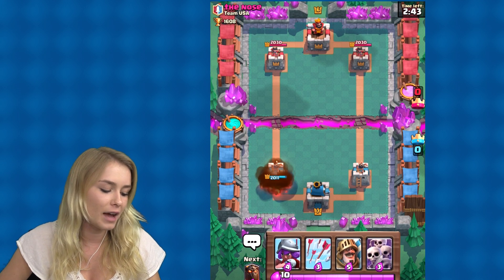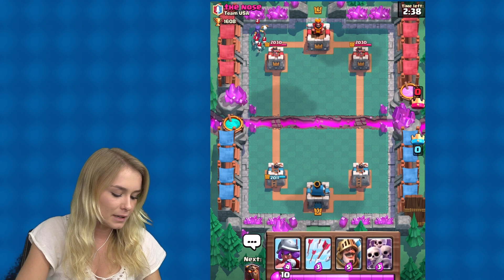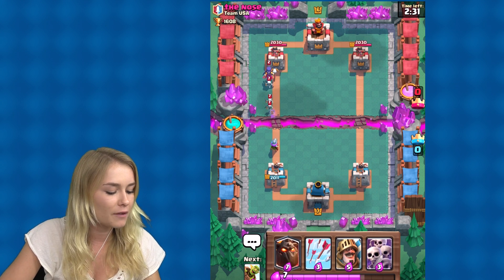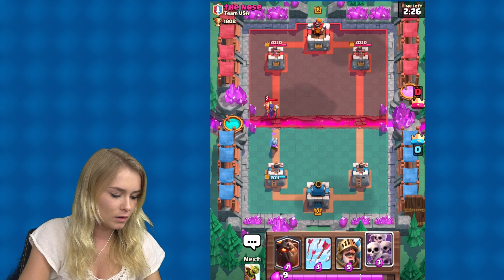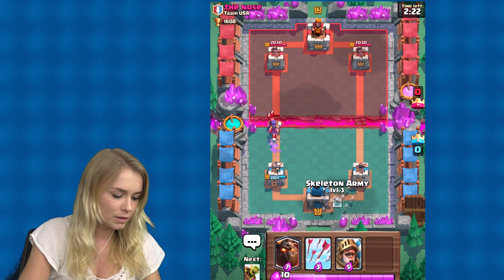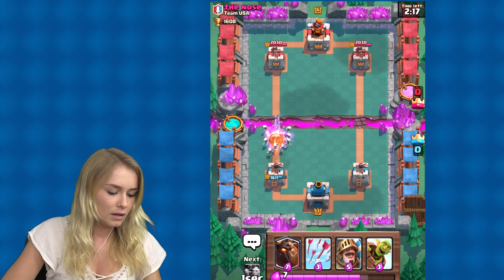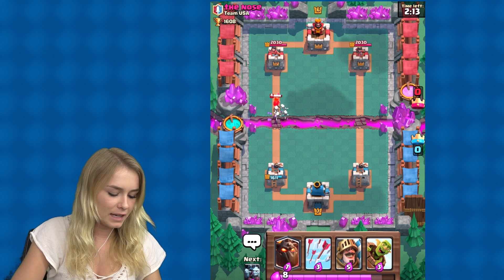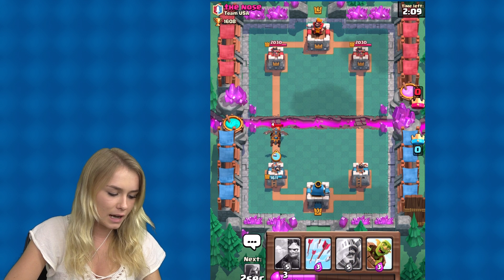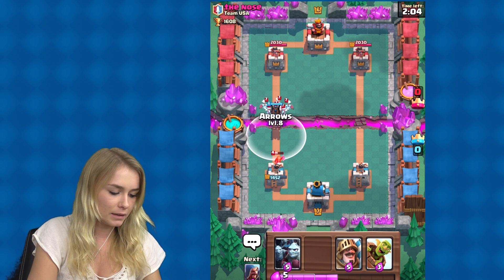That one I couldn't really defend because it was like a fire thing. Now we put something down — let's put a musketeer down, hopefully she will be able to get rid of them. Oh no, that was not a good idea. I'm not really sure what to do now, I can't really put these ones down. I'm going to put these ones down. This one is actually really strong, which is kind of worrying. I'm going to put the lava hound down, hopefully he will be able to get rid of it. No, he just goes for the tower — I forgot about that.